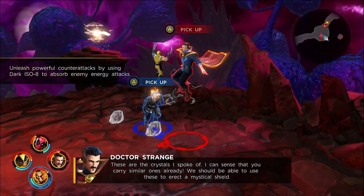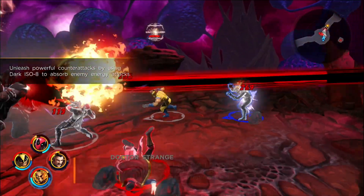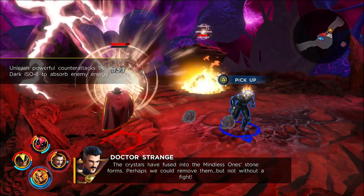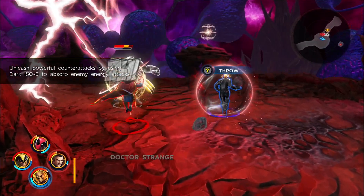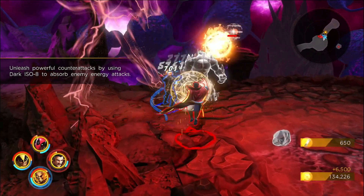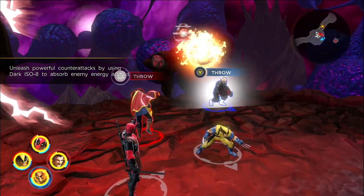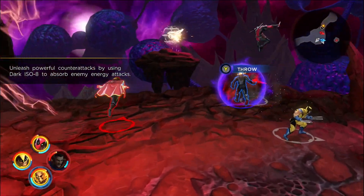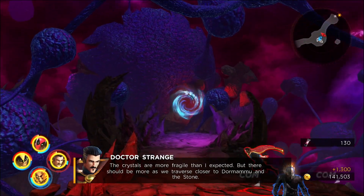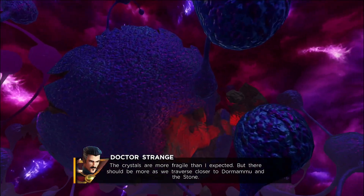Pick up — 'I can sense that you carry similar ones already.' Edge throw! I think we're going to have to throw these edge things over there to destroy it. Oh, remember there's a big one right here. I'm going to pick up this one — got it! Okay, now we can pass through. 'More fragile than I expected, but there should be more.' Here we go!